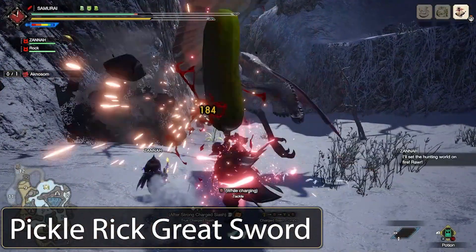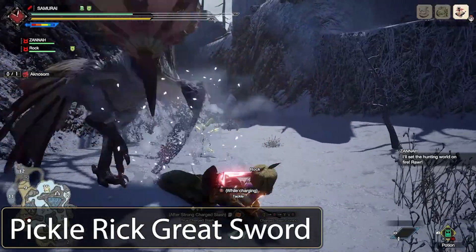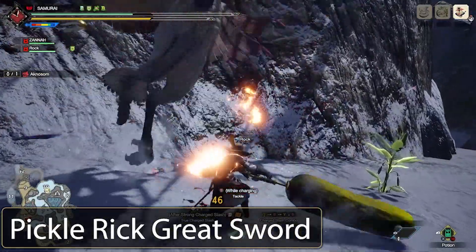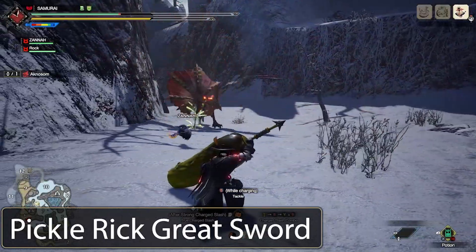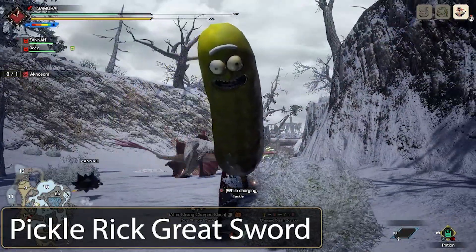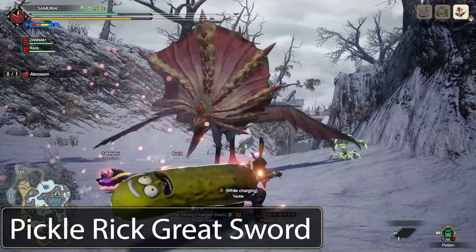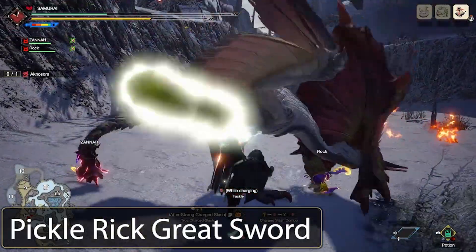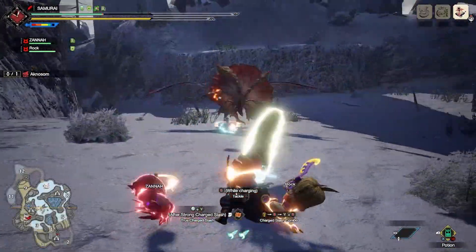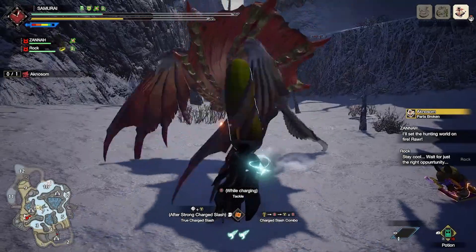From the footage you can tell that I am absolute garbage at Greatsword, but honestly just messing around with it for a few minutes has me really interested and I'm considering starting to use Greatsword after downloading this mod. I would recommend downloading the Layer Any Weapon mod to use with this, because you don't have to use the Kimura Cleaver — you can basically layer this over any Greatsword. This Pickle Rick model just looks awesome; it looks like a pickle, it's shiny, and it has the Pickle Rick face on it, so if you're a Greatsword user go download this mod.